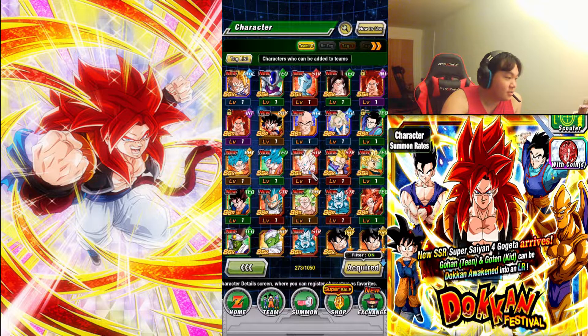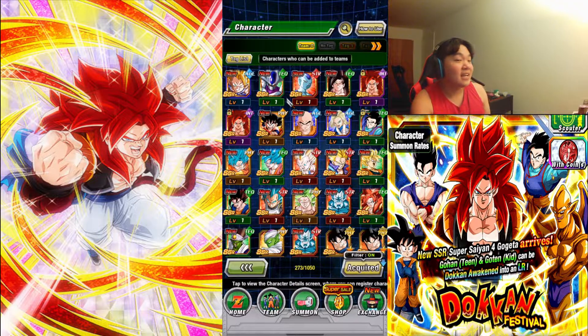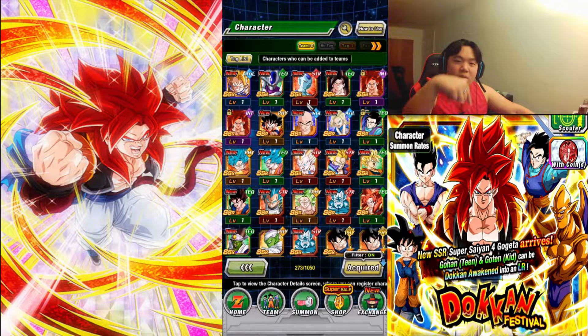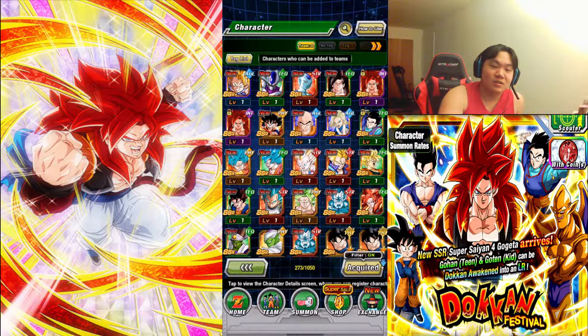All right guys, I hope you enjoyed! Like I said, give me a comment down below, give me a like. See that red button down there somewhere? If it's glowing red, click that button — it'll give you tons of luck to get the boy Gogeta. That shows you guys want to keep up with my content. Anyway guys, have a good time playing Dokkan, have fun, and I'll see you guys later — peace out!